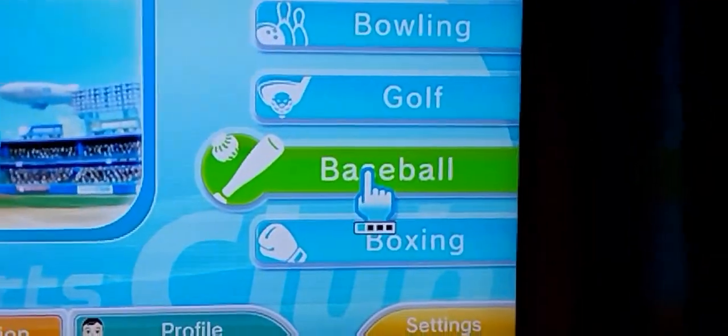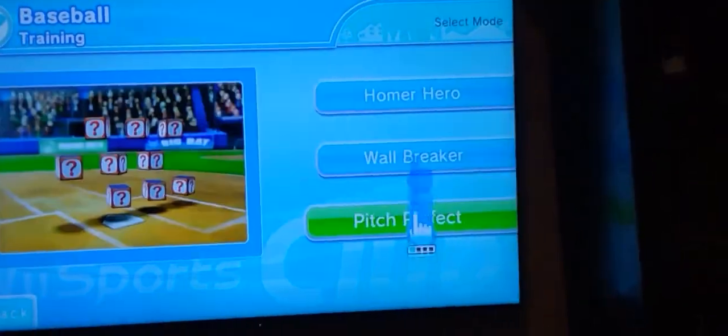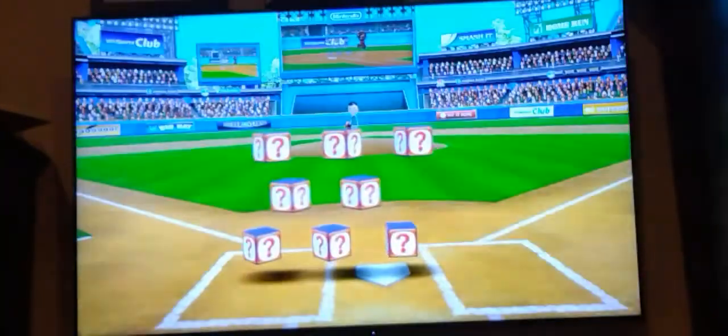The last sport we're going to be taking a look at is baseball, which requires the Game Pad. You have the online game, the local game, or training. Let's do some training — and of course we're going to do Pitching Perfect, because everyone loves using the Game Pad. So for this you're going to have to use the Wii U Game Pad with the back shoulder buttons. You've got selections: A is Screwball, Y is Curveball, B is Slider or Splitter, and X is Fastball. You just hold them down and try to time it.